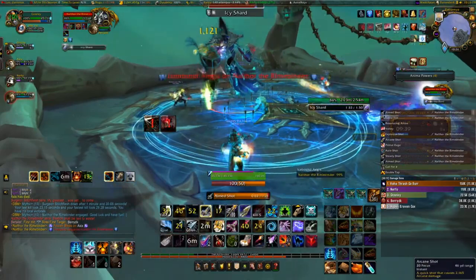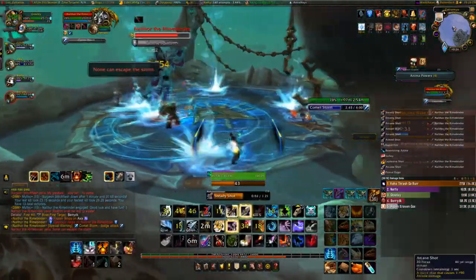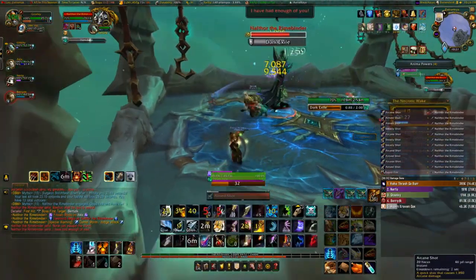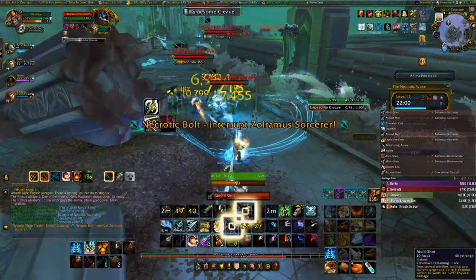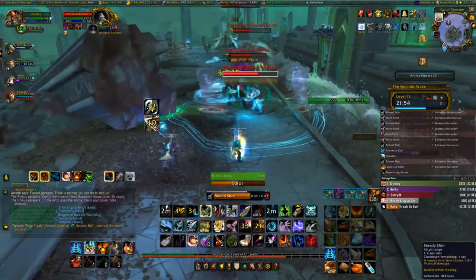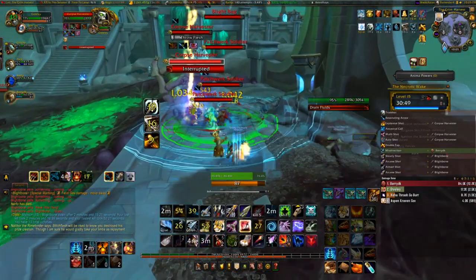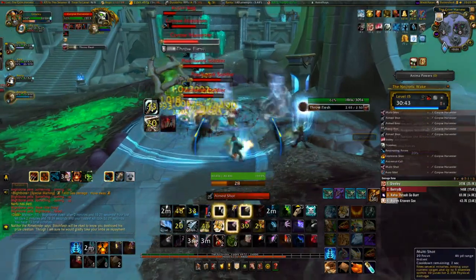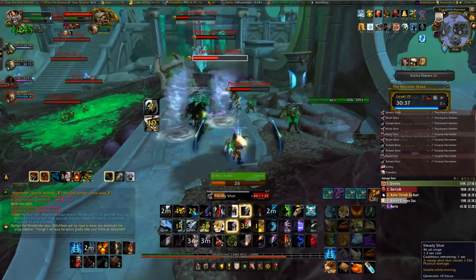First off, why Kyrian? As a Kyrian Marksman Hunter, you get two main abilities: Resonating Arrow and Summon Steward. Resonating Arrow is on a one-minute cooldown, which can be lowered further if you're running with Mechanicos as your Soulbind. It gives you an additional 30% chance to crit enemies inside that circle and gives you line of sight of them even if they're not in your line of sight. In 9.2, the Legendary Belt gives your whole group an additional 10% chance to crit as a buff whenever you use Resonating Arrow, even if enemies are not in the circle.